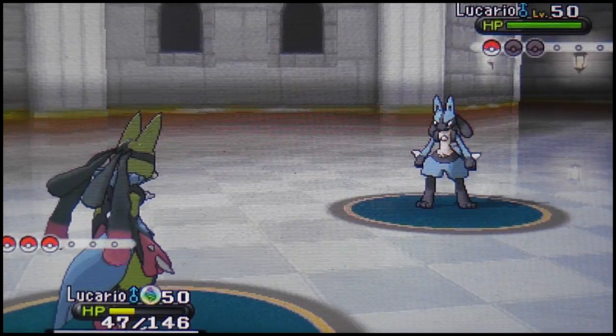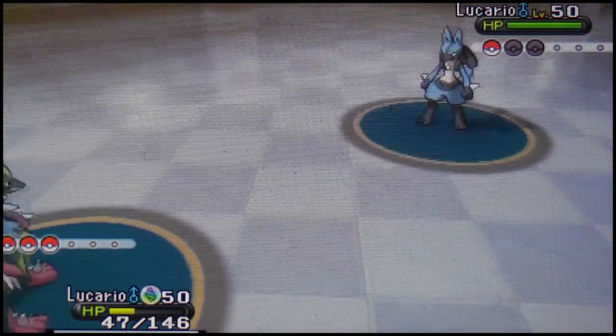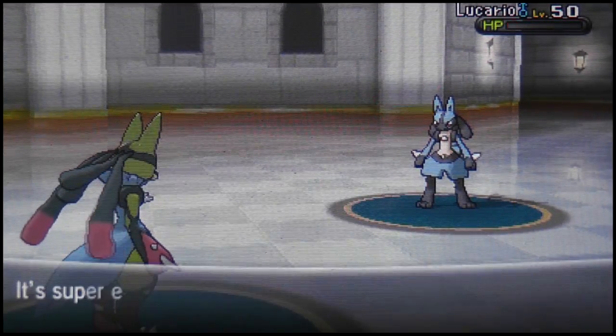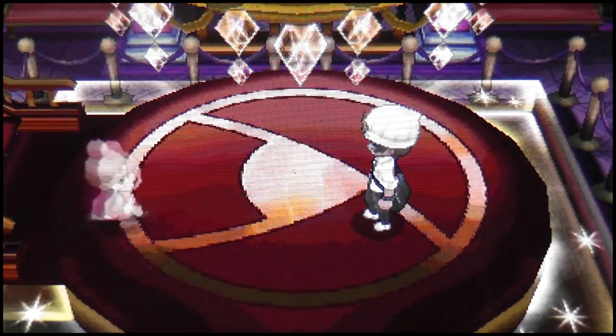Sometimes these Pokemon even have Quick Claw. I remember one time I was facing a Slowbro and it had Quick Claw — it activated for no joke like eight turns straight. The Battle Maison doesn't play games with you. I go for Vacuum Wave to take down the last Pokemon — not taking any chances of it being Choice Scarfed or something. This is trainer number 10 — after this I'm saving the game and that's the end of this episode, which took almost 25 minutes to record even with animations off.